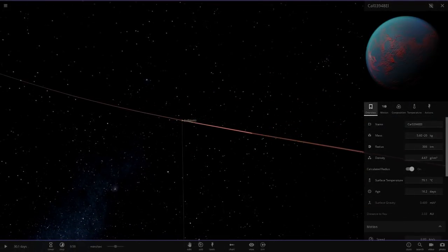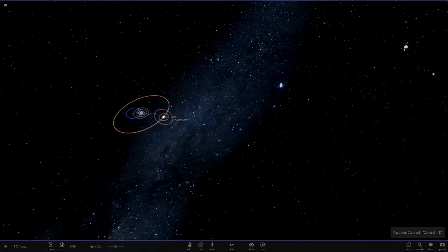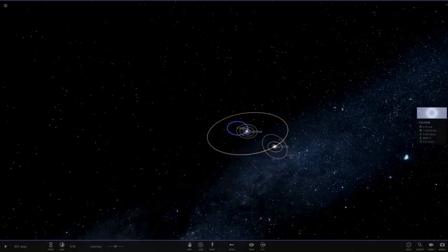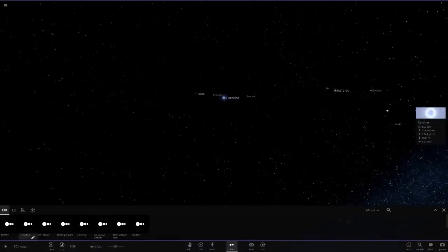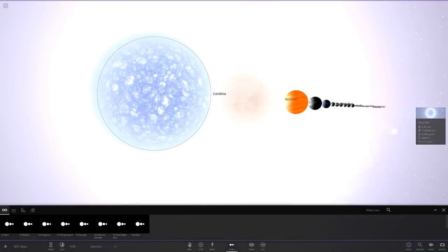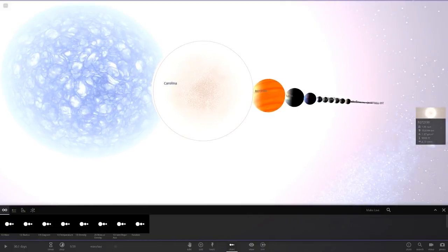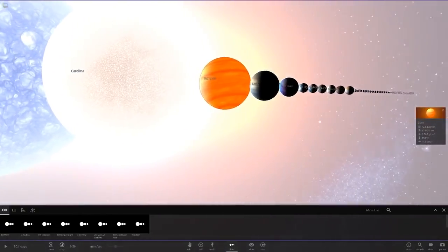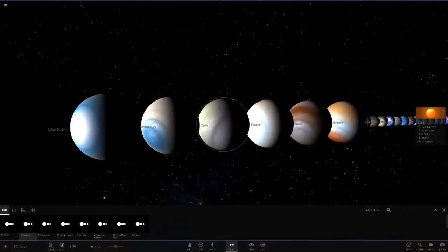So that is it for this system. Let's delete the rings and particles so we can move around easier and get them all in the big lineup. So that was the Renski system — let me know what you think down below. We've got our Sirius-like star, our sun-like star, a brown dwarf, and then all the planets.